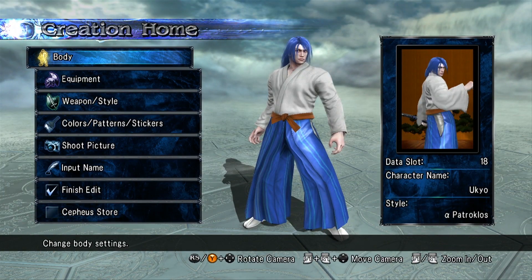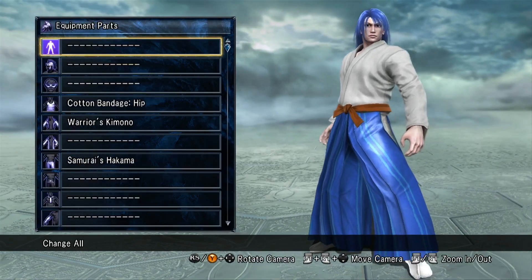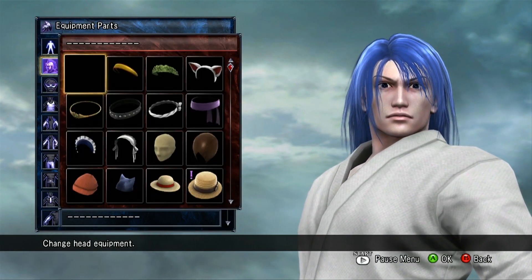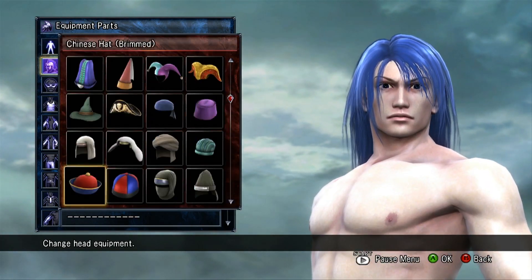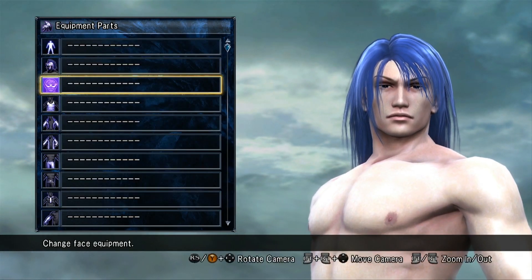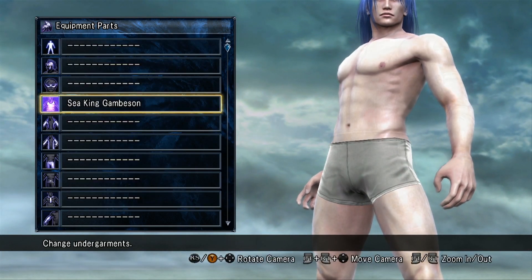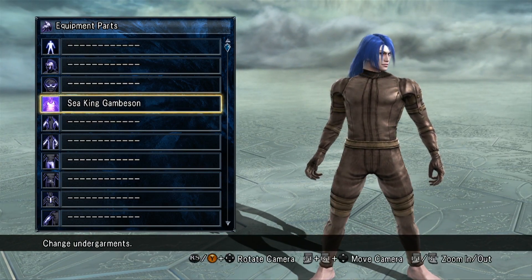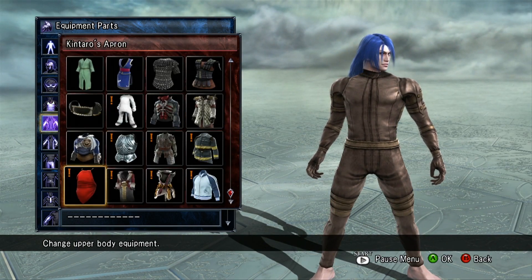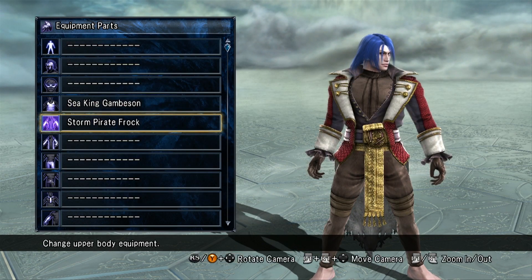Alright, now I've got Ukyo helping me out with the male stuff. Let's go ahead and check out the Sea King Gambeson — that's what it's called. This is part of Cervantes' costume. Storm Pirate Frock.